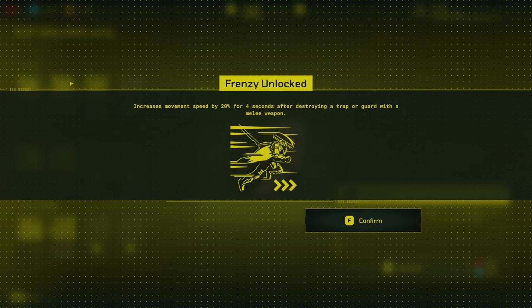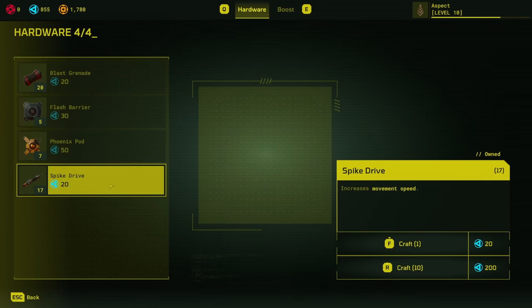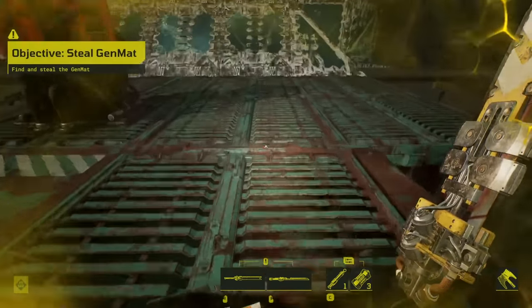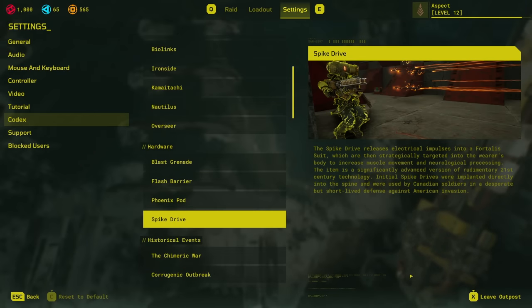I also discovered the holy grail of speedrunning hardware — the spike drive, or as I like to call it, the juice. Injecting it gives you a flat buff to movement speed that stacks onto all the passives from my suit. In the lore, it says that these initial spike drives were used by Canadian soldiers in a desperate but short-lived attempt against American invasion.